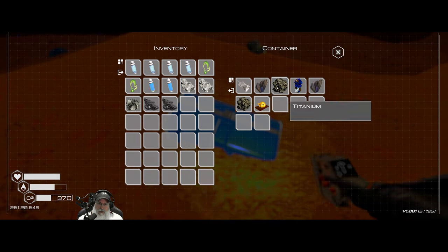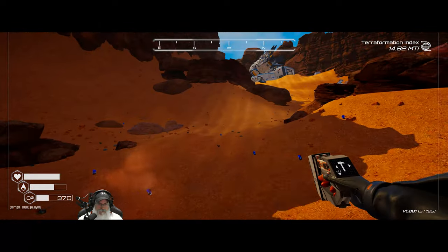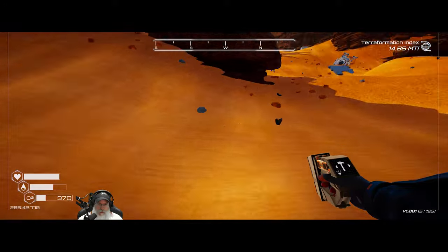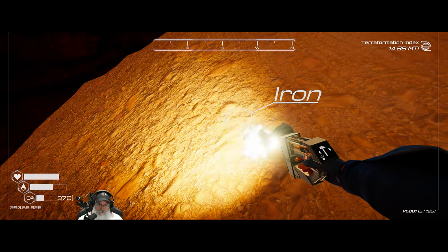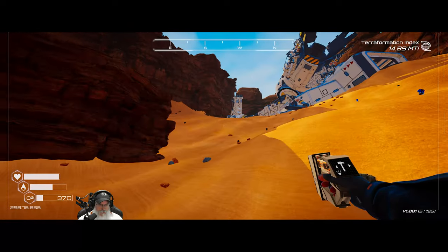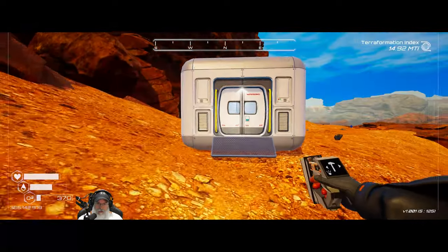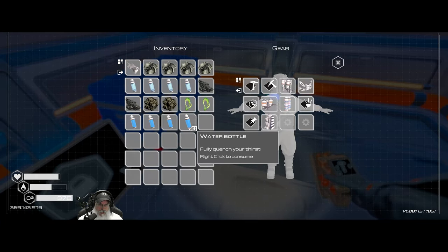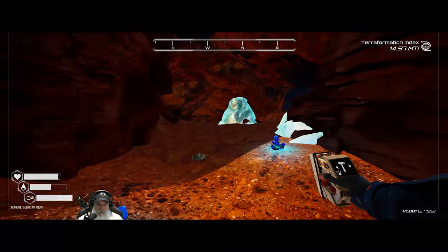We want to take stuff to make ourselves a shed — we need three more iron to make the shed, the door, and the crafting station. Let's make some water so we're well covered with everything we need. This cave — it's opened up on this end. We'll come back for the osmium.